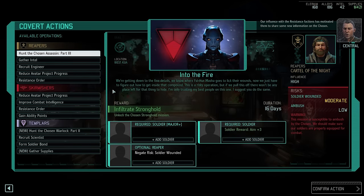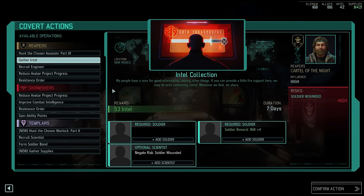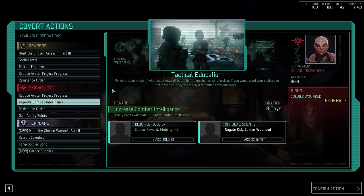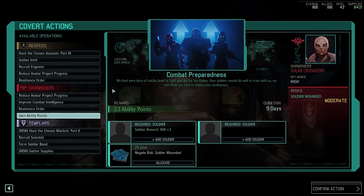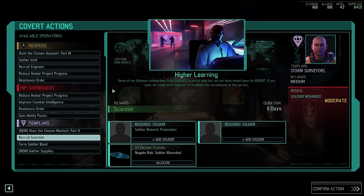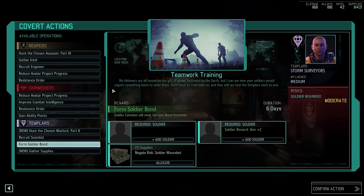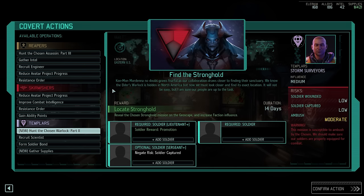Our influence with the resistance factions has motivated them to share new information on the chosen. We have plenty of options to choose from, including 2 opportunities to reduce avatar project progress. However, the most intriguing ones are the Templar covert actions, as 3 of the 4 offer promotions. I think we will actually continue hunting the Warlock right away — we'll have to do it anyway — and this way we can increase our faction influence again before the month completes, unlocking yet another resistance order slot.